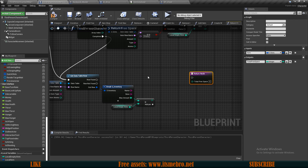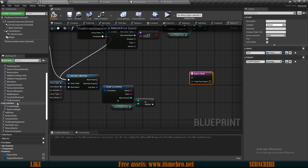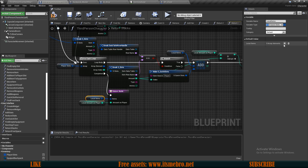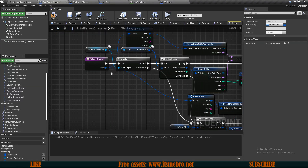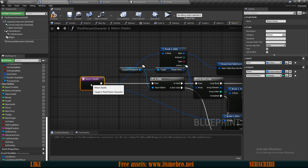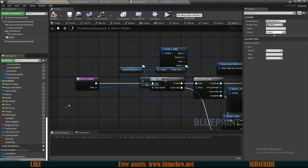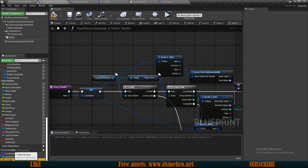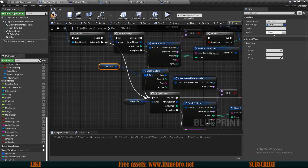This is going to return us the amount we could stack in the free slots, but this again is not enough. We might have some free spaces in already existing slots. So let's upgrade one of the functions we already have - we have a function called 'return stacks', which basically returns the amount of items that we have on our player and their locations. To upgrade this, I'm going to promote the item input to a local item variable. It's easier to work with local ones because it removes a lot of pins.